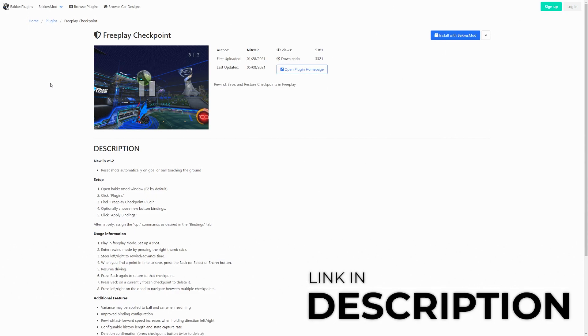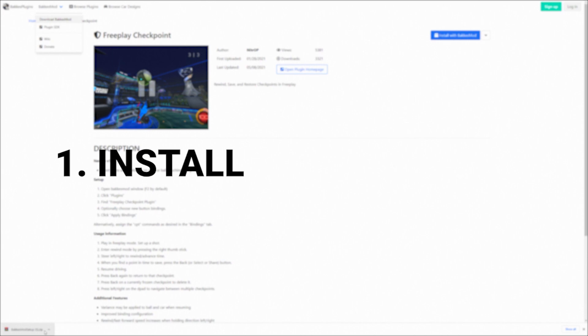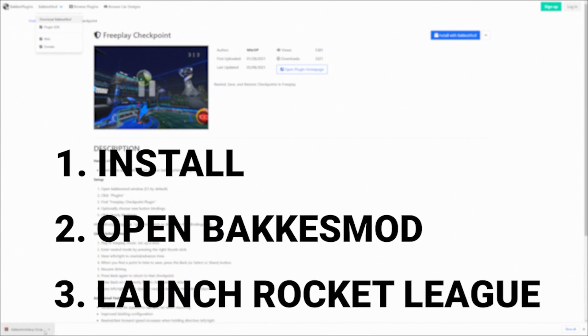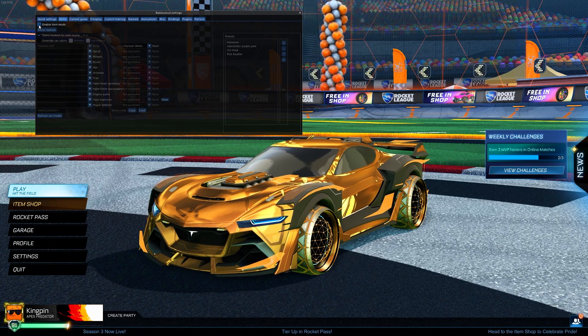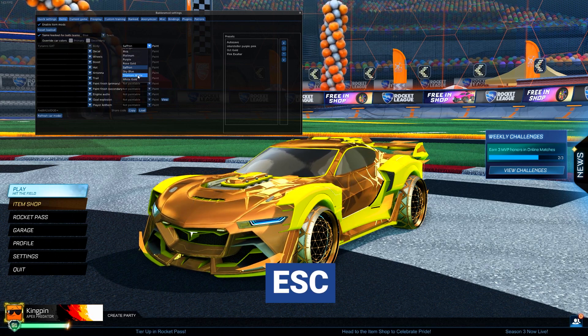Click the link in the description and it will take you to the BakkesMod website. If you don't have BakkesMod installed you'll need that first, so click the drop-down menu at the top left and choose Download BakkesMod. Once it's completed, open the installer and follow the instructions — it's really simple and everything is automatic. After the installation, open BakkesMod so it can update if it needs to, then start Rocket League to check if it's working fine. Press F2 on your keyboard and if everything is good this should open the mod menu where you'll be able to access all the default mods.